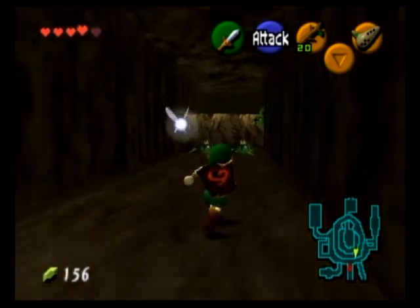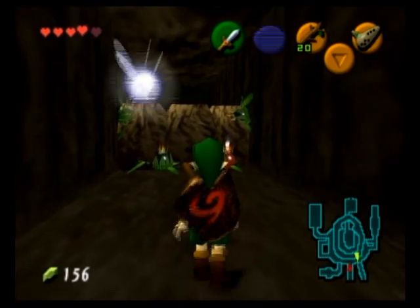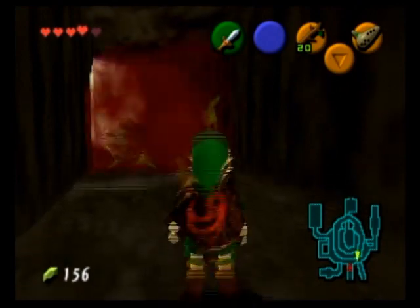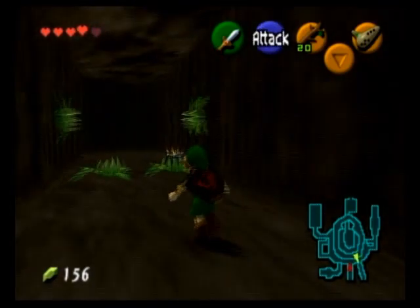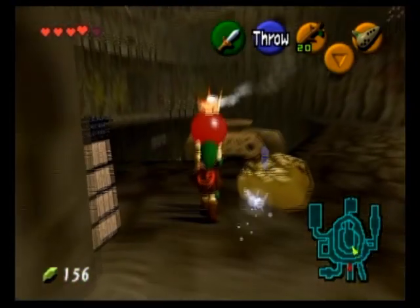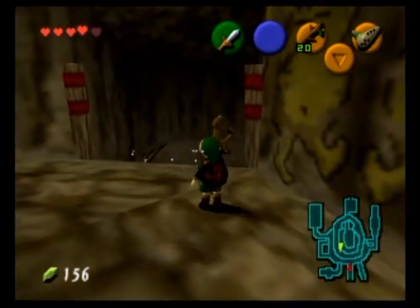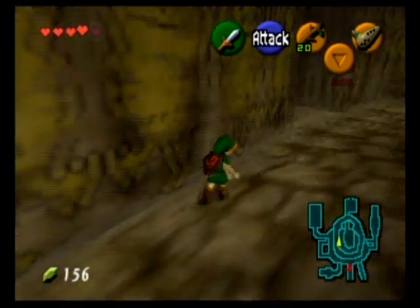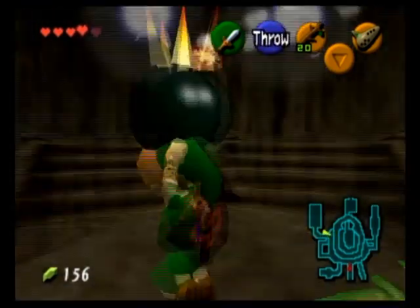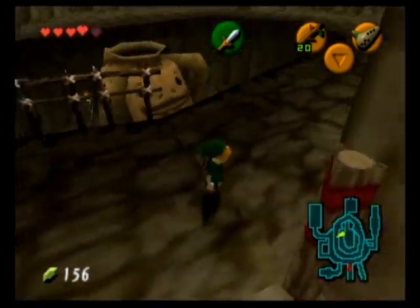This passageway right here — if you listen to the music, that's Saria's Song — and by destroying these boulders right here, it will create a shortcut that leads back to the Lost Woods. You know that stone structure we encounter in the Lost Woods area? That will lead us straight to Goron City, which means when we restart a game at Kokiri Forest, head through the stone structure and BAM — you are in Goron City in no time flat. I love shortcuts.